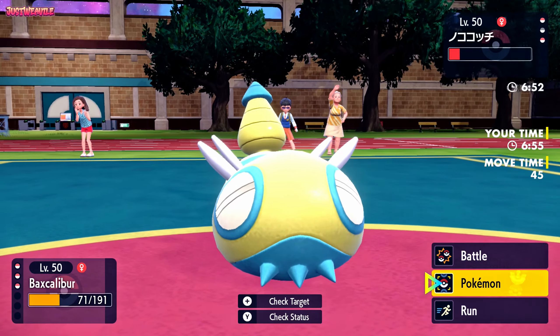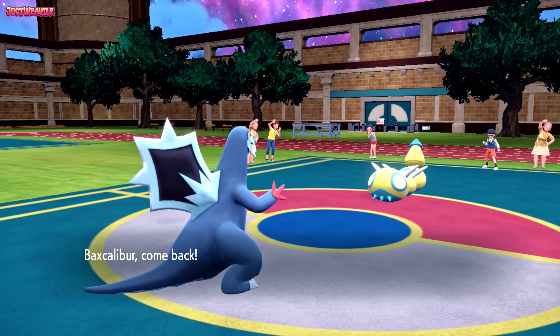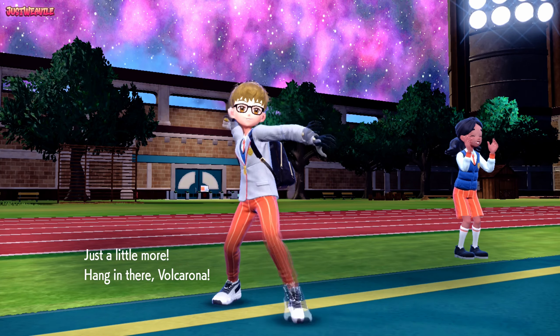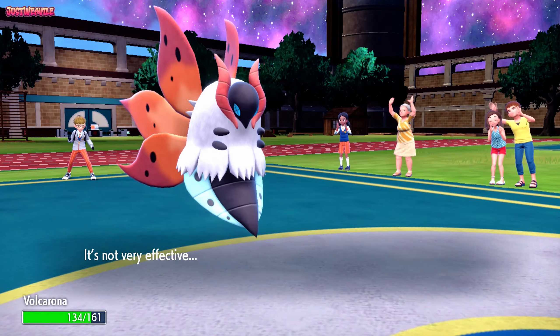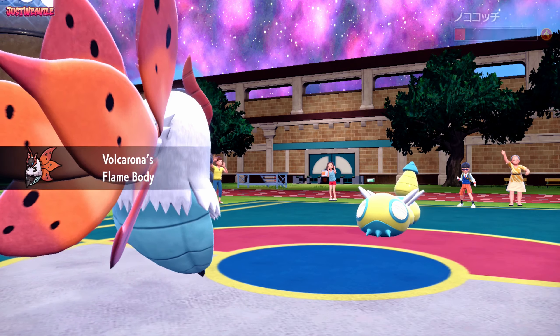I wish I had Ice Shard now. Smart Strike's coming, so I'm going to switch into Volcarona — Smart Strike is obviously super effective against Baxcalibur but not on Volcarona, and we might even get the Burn. As they go for a Smart Strike, it does minimal damage to Volcarona, and we do get the Burn. Awesome!